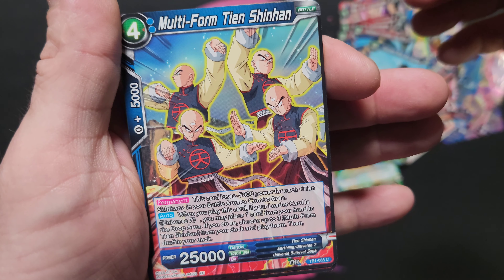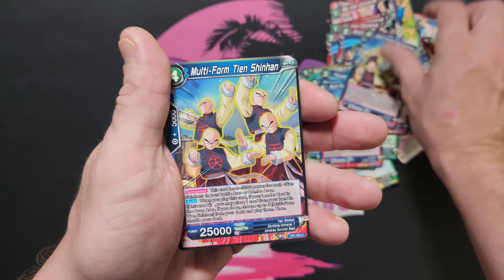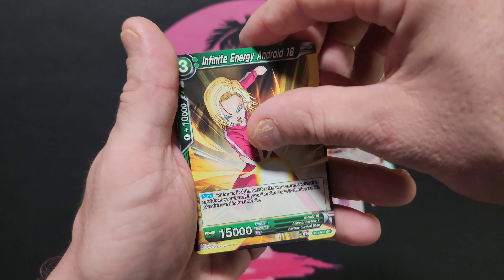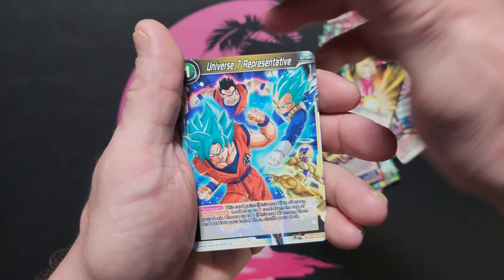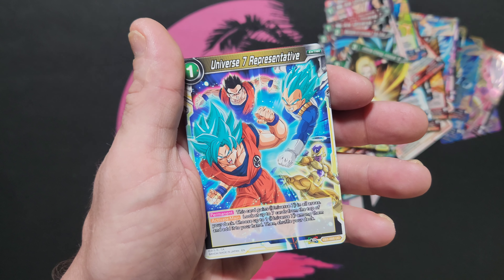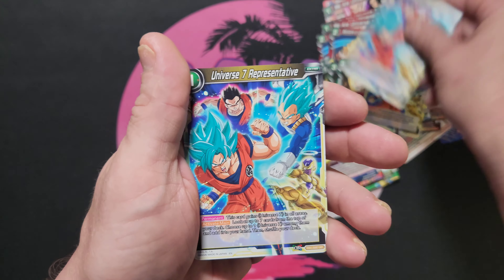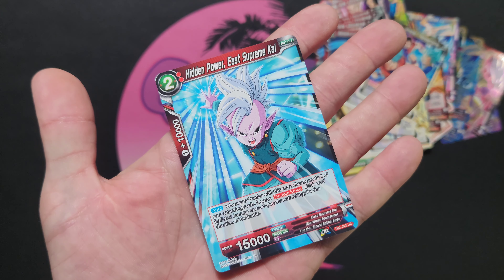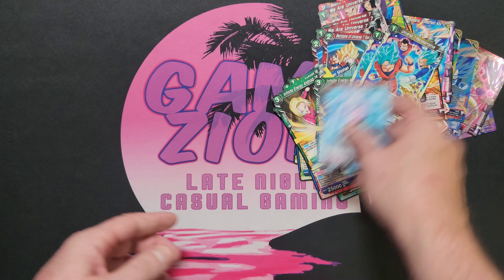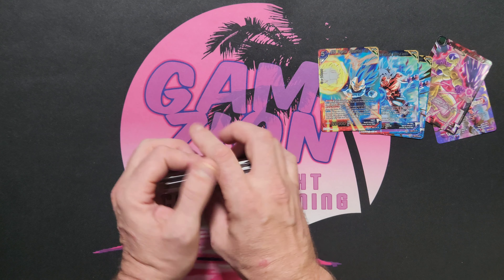Gotta love Roshi. Focus Behind — Son Goku, two, three, four. Multi-Form Tian Shinhan — many Tians! One, two, three, and four. Infinite Energy Android 18 — that's a good card — one, two, three, and four. Universe 7 Representative — one, two, three, and four. And then we have Hidden Power East Supreme Kai. That's it for the Instinct Surpassed deck!